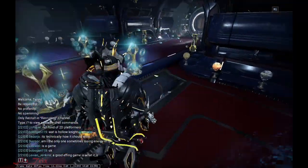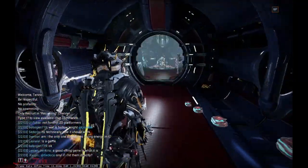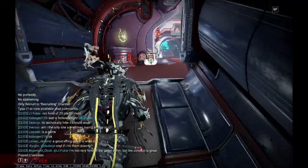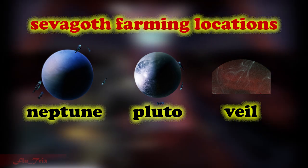Hi, Fluid here and today we will break down Sivagoth's builds and tricks. Sivagoth is a Warframe which the blueprint will be granted with the Call of Tempestry Quest, and the parts will drop at Neptune, Pluto and Vale Proxima Storm Void missions.